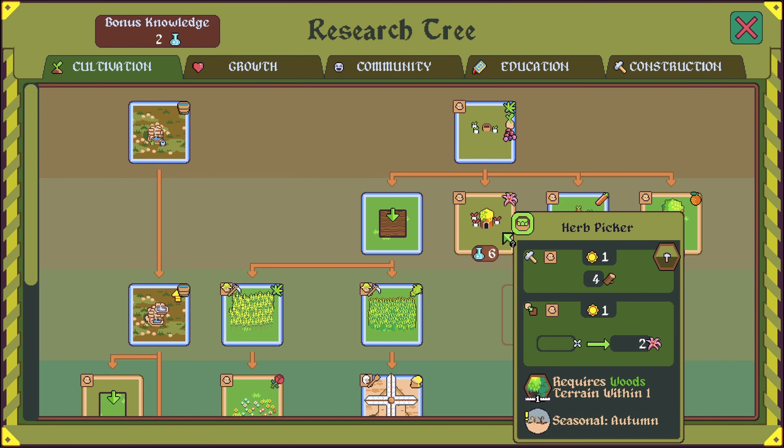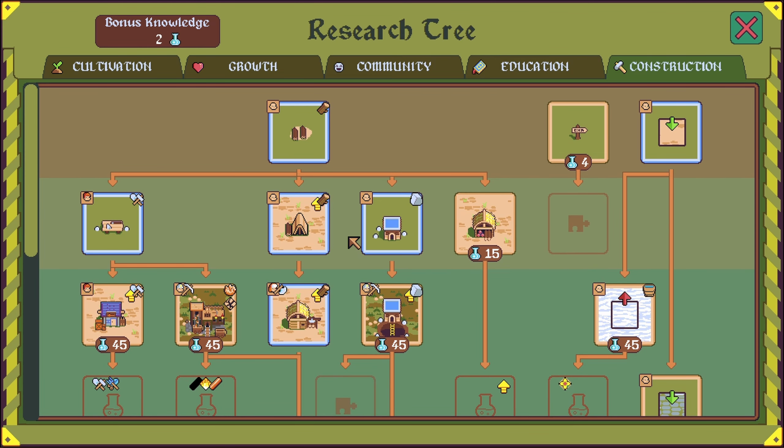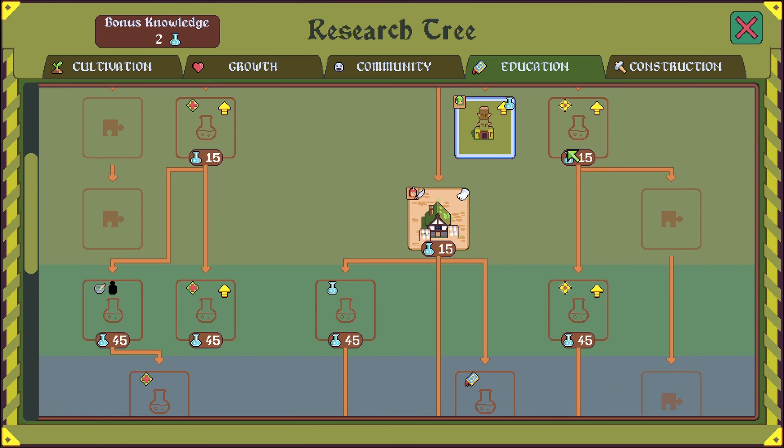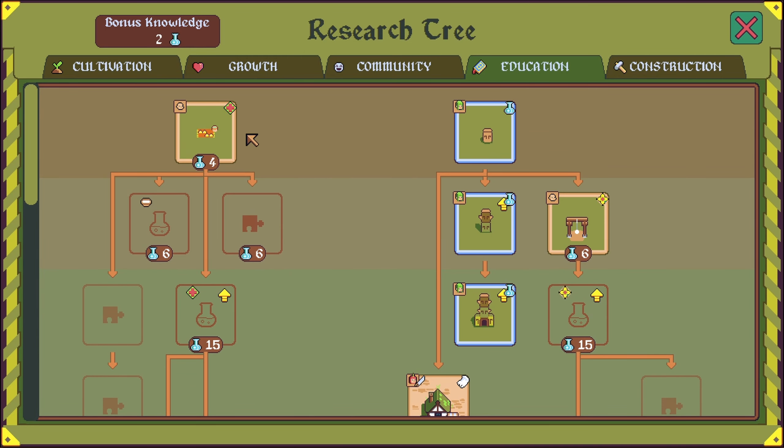The herb picker — right. I don't have a use for those herbs right now, but we could end up using them. It's only 45 research for the huge spring. I think we'll be okay with the large spring. So let's get some other stuff going: stone paving, signpost. I'm not going for them. Copper — altar for the nature stuff, but we don't really need that right now.